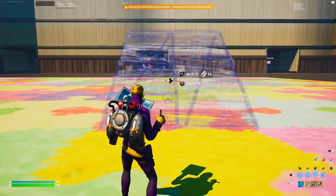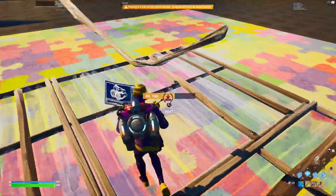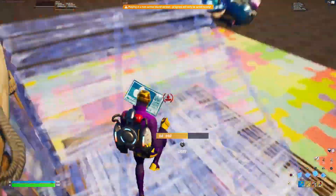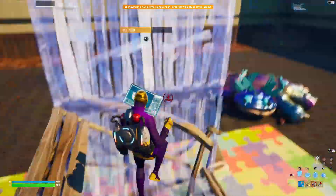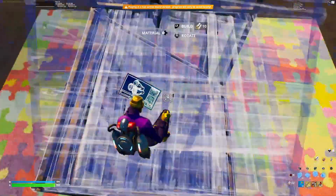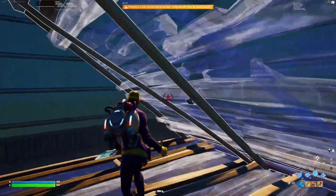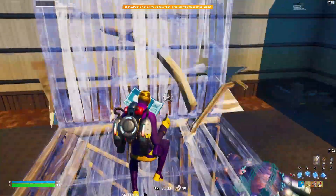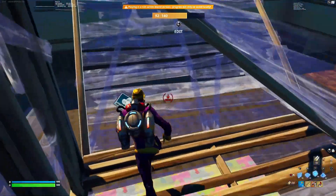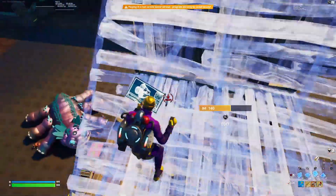What you're going to want to do is build all the way up, but make sure that you do 90s — if you just build single stairs up, sometimes the builds will get destroyed and you'll fall all the way down. Make sure you have the jetpack in case you do fall down, but as a safety precaution make sure you do 90s or some sort of build that is more than just a single stair.